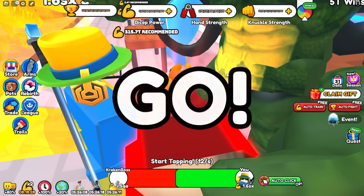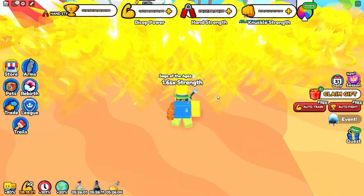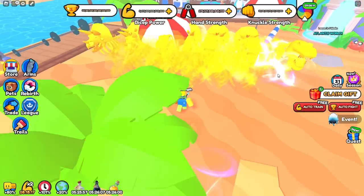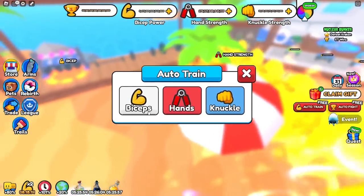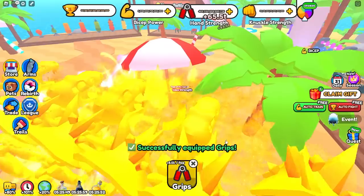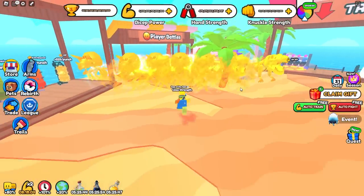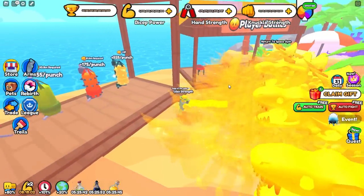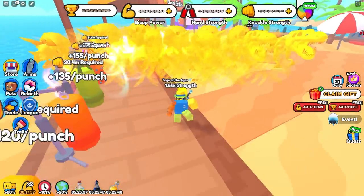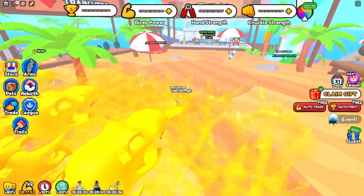For beginning game players, all of the strength types at the top add towards your total strength, but some are better to grind than others. For example, bicep strength is a lot slower than hand strength. The best ones to grind in the first three areas are the punching bags — even without VIP, the best one in the first three areas is knuckle strength, which is the punching bag. I highly recommend grinding that.